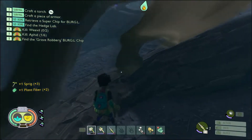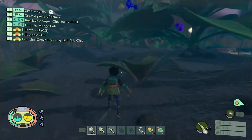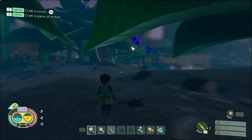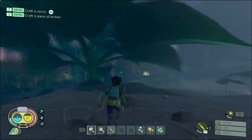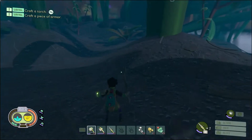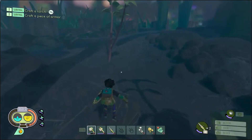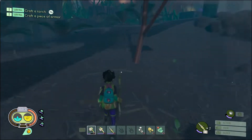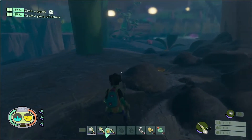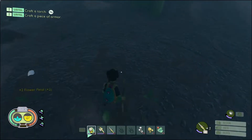We'll gather more supplies on our way back to base. Coming this way you'll come across the flower area — the flower garden. Sometimes in the mornings you can find flower petals here. It doesn't look like any have fallen today, so we'll go into parkour mode and chop them, since you can chop these as well.